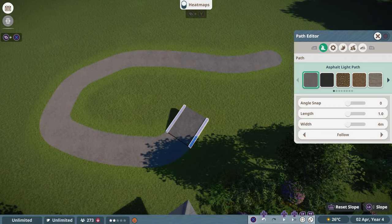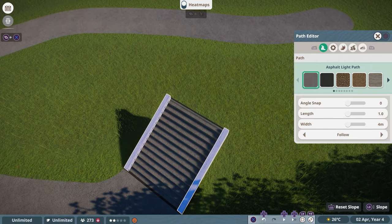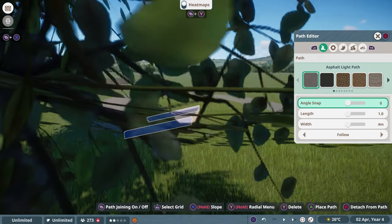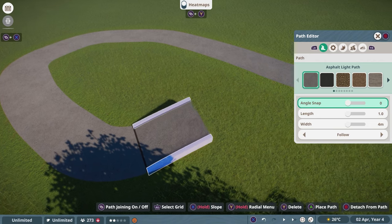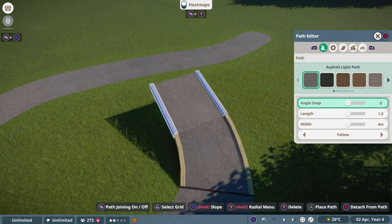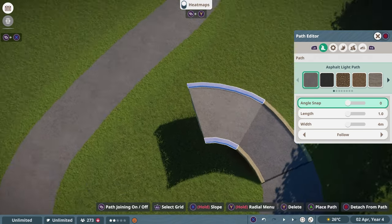Snap it once up and you have a kind of slope. Snap it once up again and you have a staircase. But as you can tell, it looks kind of odd. So what we do is release the key — it stays at this height. Then activate Curved Slopes and now you can see we are forming the ramp and can rotate it to make roundish areas.